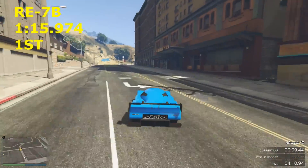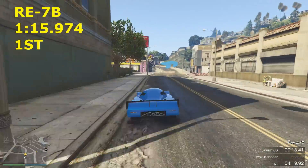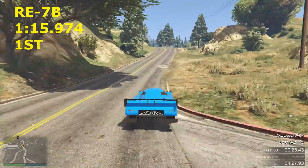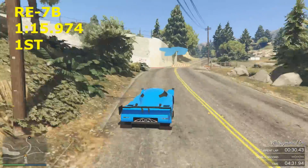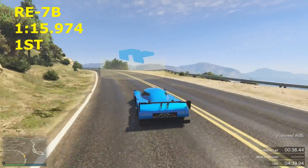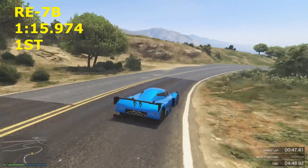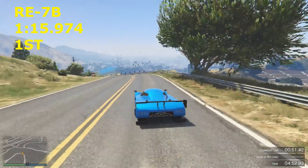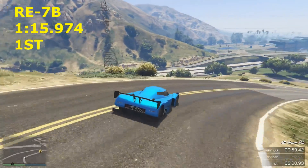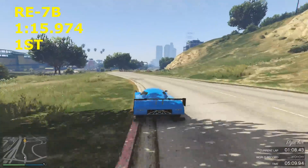The RE7B confirmed as the fastest car in GTA 5 — 1 minute 15.9, with tuner wheels, no glitches. The ETR1 got a 1:19, the Tyrus a 1:18 — and this car gets a 1:15.9. It's the fastest car in the game by some margin — absolutely insane. You literally don't brake in this car. The faster you go, the more downforce it has, so you don't even need to brake even more. It's basically bending the laws of physics within the game.